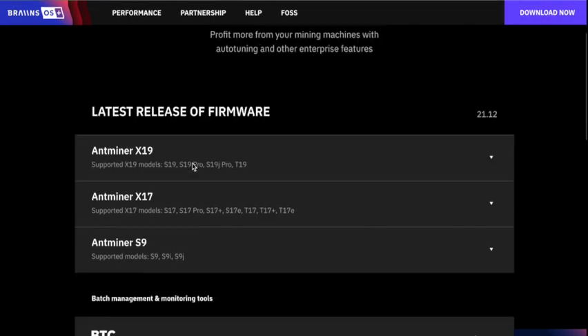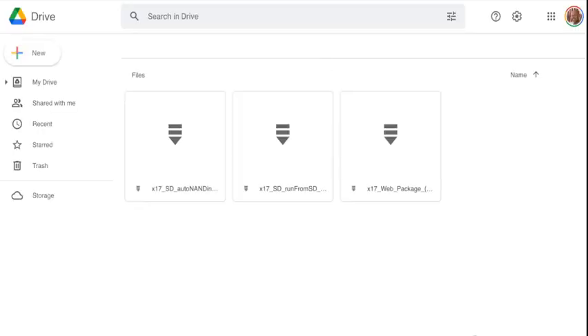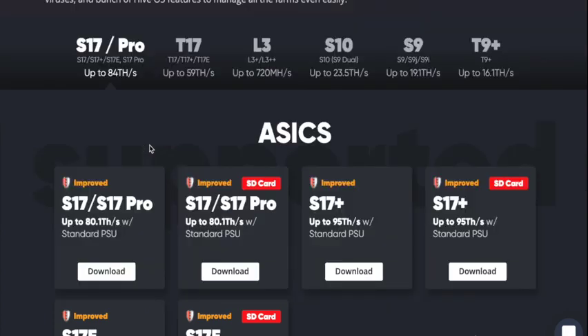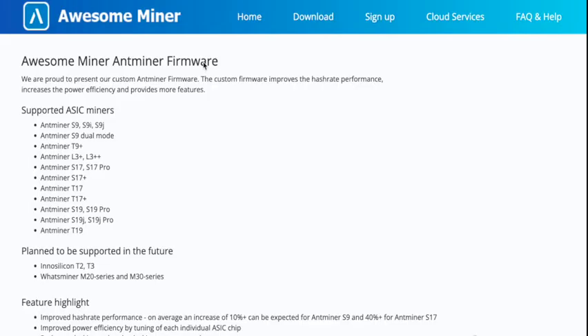The Brains OS install was pretty straightforward. Go to their main page, click 'Download Now,' and select Antminer X17. They recommend doing an SD card install, and that's essentially the only option. Click either link — it doesn't matter, it brings you to the same page where you can download the software. Click on the S17 Pro, it brings you to the download link, download the file, and burn it to an SD card.